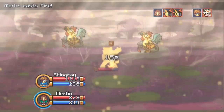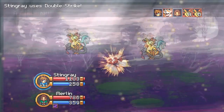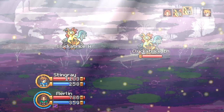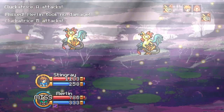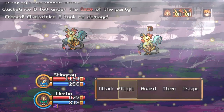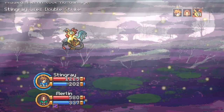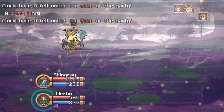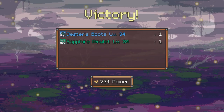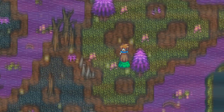If you come up against the tiger guy, definitely hit him first. He has a multi-attack, so I would highly recommend taking him out as quickly as you can. The Cluckatrice has a poison, which can hurt you as well, but I think the multi-attack overall does a lot more damage than the poison. The poison inflicts a little bit of damage every turn regardless, but the multi-attack does more.